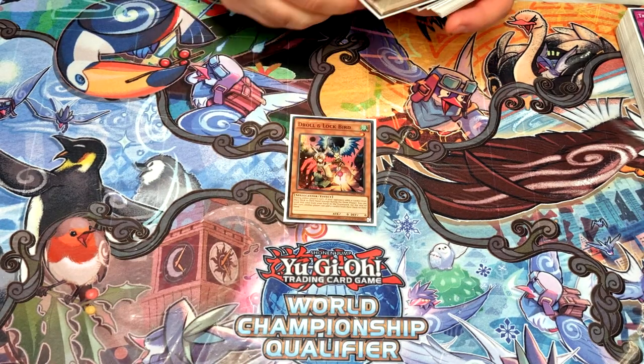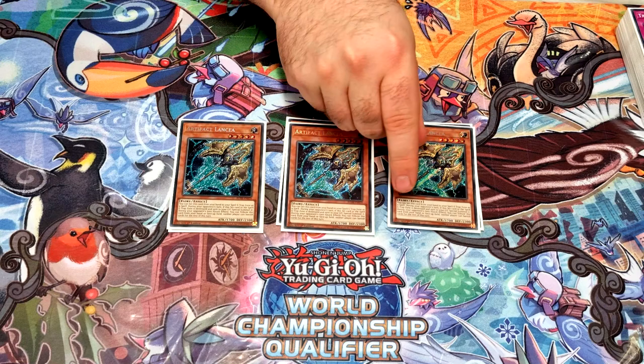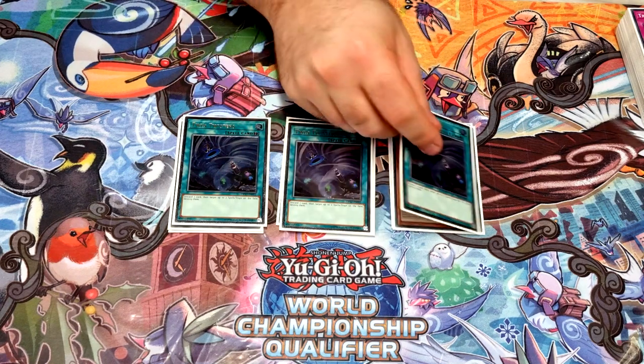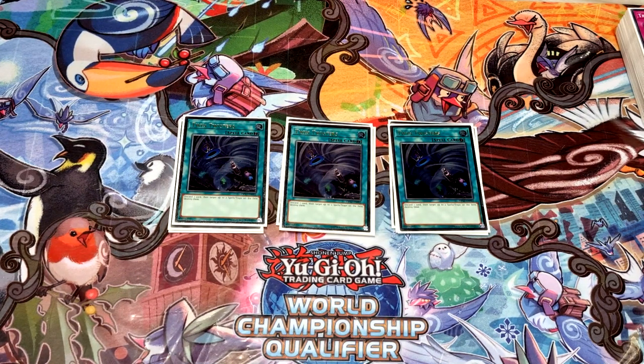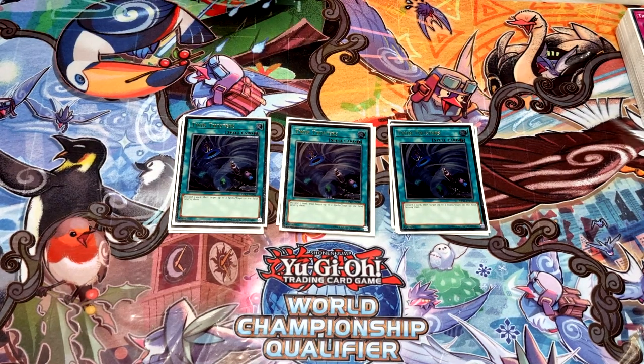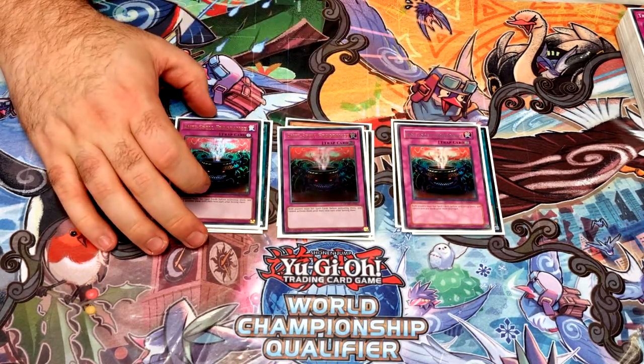On to the side deck — three Droll & Lock Bird, strong in many matchups, pretty much a staple going second. Three Lancia — only put these in today but they worked really well. In the mirror it's good when they end on a limited combo, and against Eldlich it limits a lot of the thunder plays. Three Twin Twisters because I don't want to lose to things like Schism or Pandemonium — even against Flunder you can use it during standby to get rid of traps since they're main-phase only.